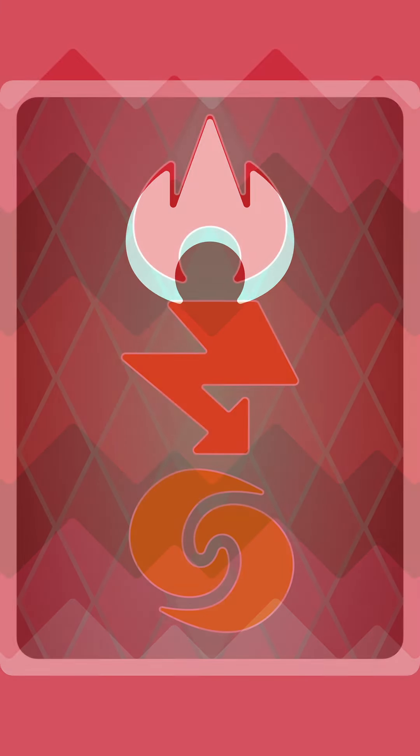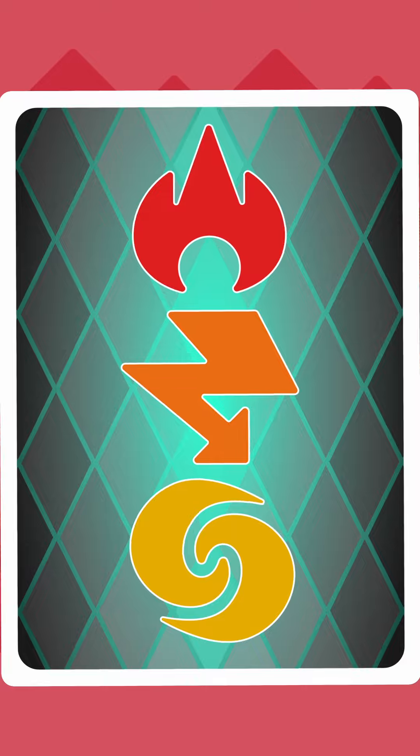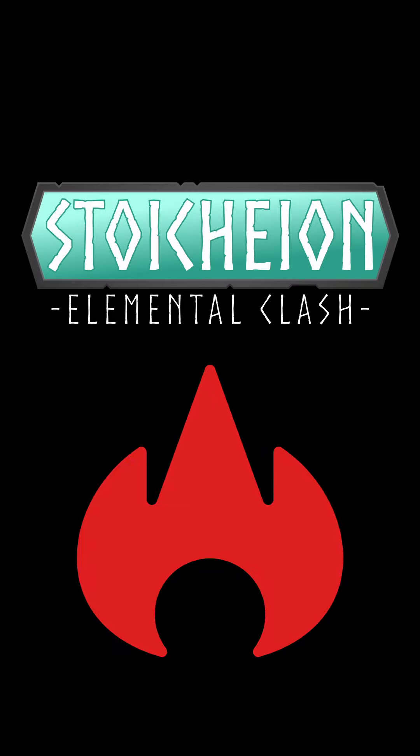With this much power, the biggest drawback of Ignition is that it's right on the edge of the Leyline, meaning Relay is the only other ability Ignition players can use — without shifting further in, of course. Burn your foes and fuel your victory in Stoikeon Elemental Clash.